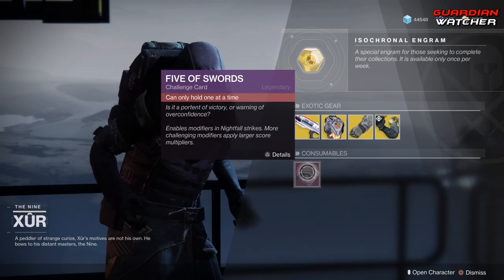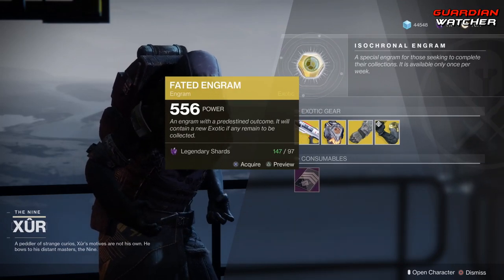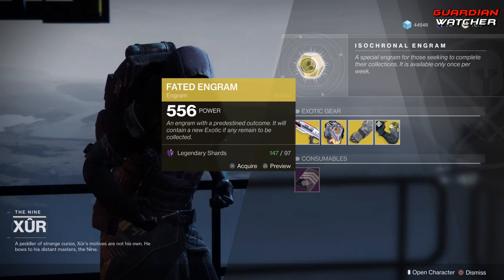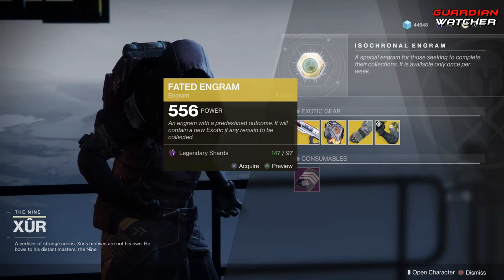We also have your Consumable goods. If you do not have a Five of Swords, go ahead and grab one. And last but not least, we have your Fated Engram. Mind you, this will not give you Forsaken Exotics just yet. Bungie still hasn't told us when that's going to happen, but as of this video, it does not give you Forsaken Exotics still.